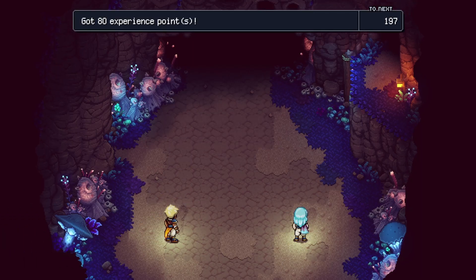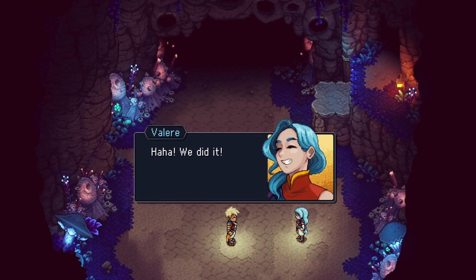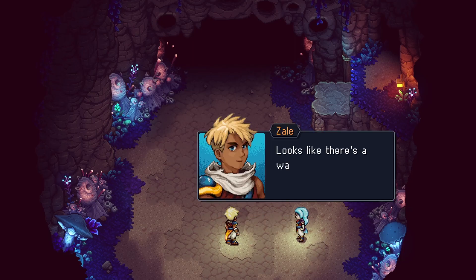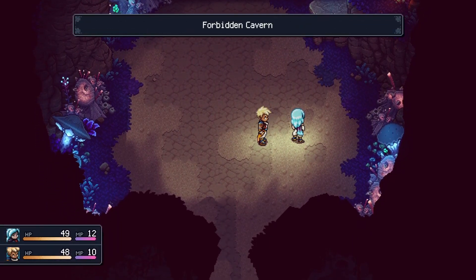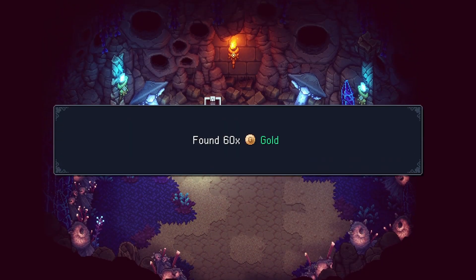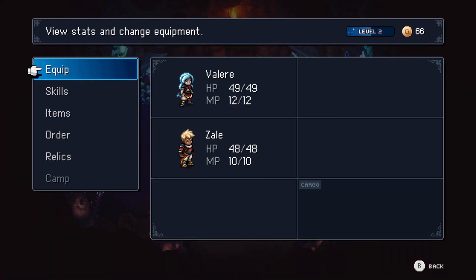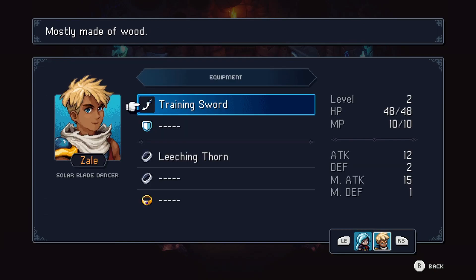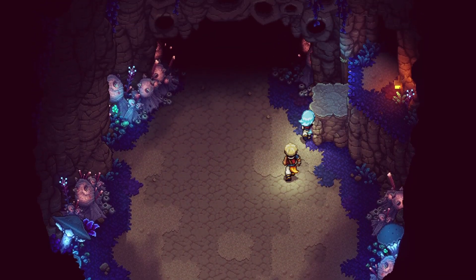Our first boss is done! Our first big one. We did it. Looks like there's a way out over there. The mountain shouldn't be much further now. What's in here? Oh, treasure. Gold. And... Adventurer's Vest. Okay, let me equip this to Z. Yes. I'm pressing all the wrong buttons. Always the same.